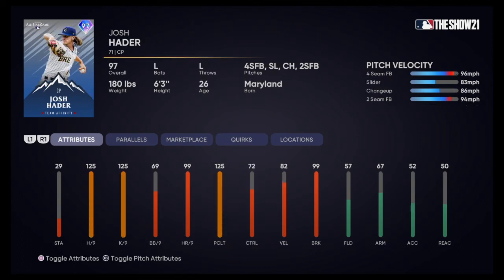Next up, we got another closer — Josh Hader. Four pitches: four-seam, slider, changeup, and two-seam fastball. Throws left-handed. He's pumping 96 on the gun for the four-seamers, 83 for the slider, 86 changeup, and 94 two-seamer. 99 break, 82 velocity, and 72 control. I kind of think Kimbrel is a little better just because he has a more unique pitch combination, but let me know what you think in the comments.